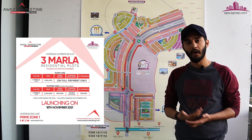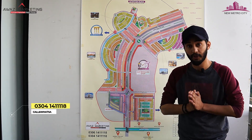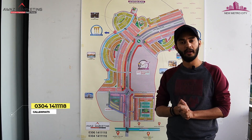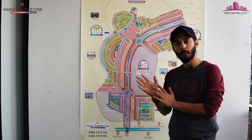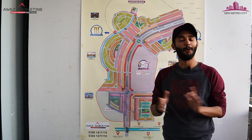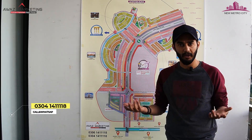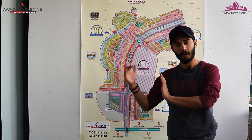If you want to take a plot in full cash, it will cost 13,000,000. If taking on installment, the down payment is 8,900,000 and your monthly installment will be 30,000. New Metro City is seeing a construction boom — people are building homes and want to live here. In the next video, we will discuss by-laws: if you want to build a house, what rules you must follow and what things to keep in mind. Subscribe to our channel for that important upcoming video.